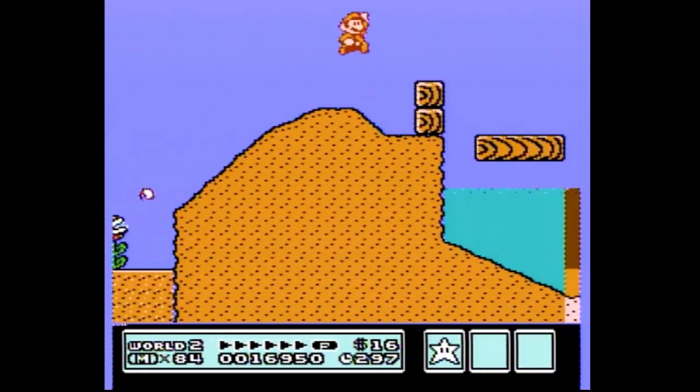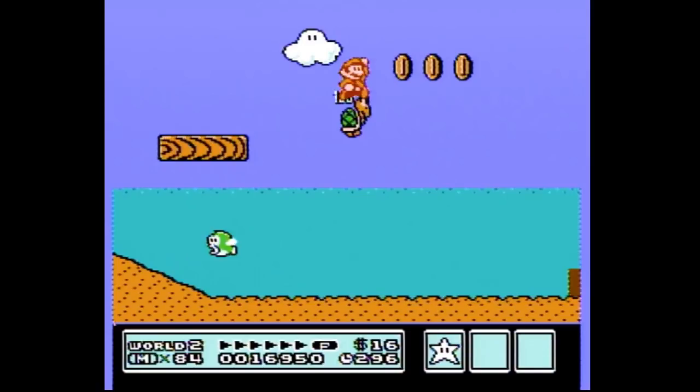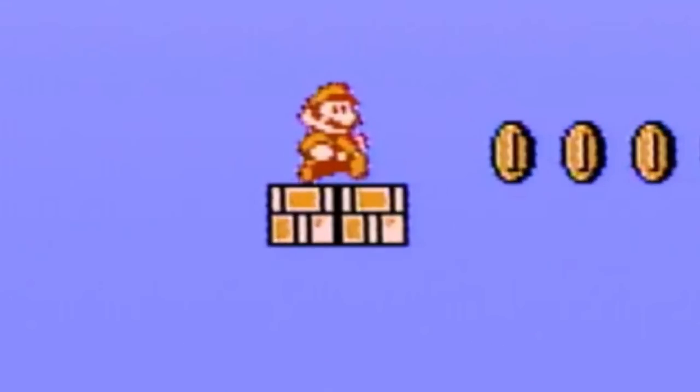The third big jump will land you on the moving platform, but you'll want to jump off right away with a small jump and land on the green turtle. The jump off the turtle will be a full big jump, landing you on the two blocks after the three coins. The visual cue jump for these blocks is roughly in the center — it will be okay if you're a little to the left or right, just take note if you are.